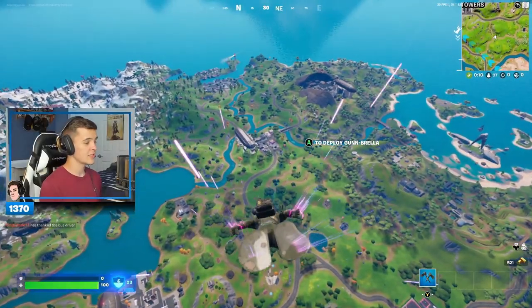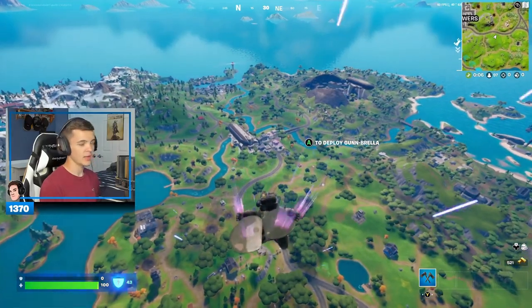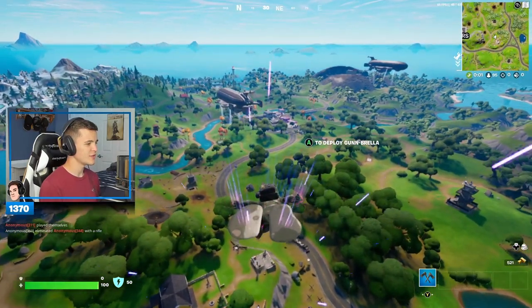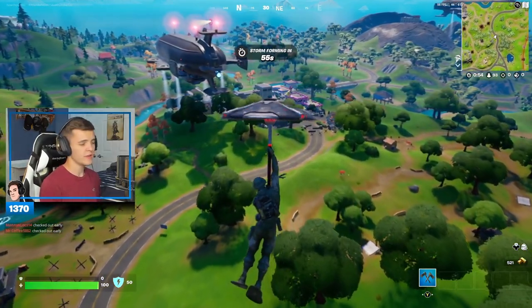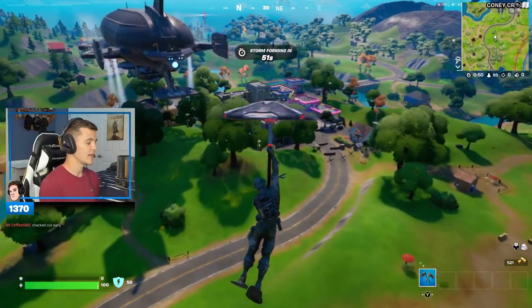Alrighty guys, this is my very first game of the new update. The shield is still here because there's no building, which I think is very crucial. Everyone has 250 health when they have max shield — that's just insane. And you have 150 going straight into the game. But again, if you didn't have that, I think everyone would die so quickly.